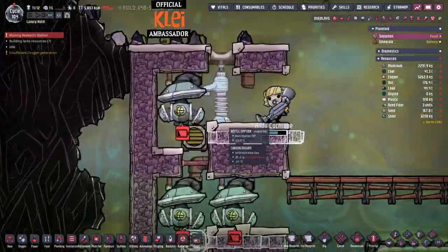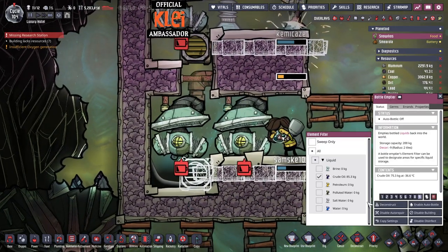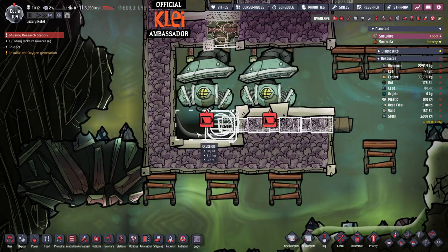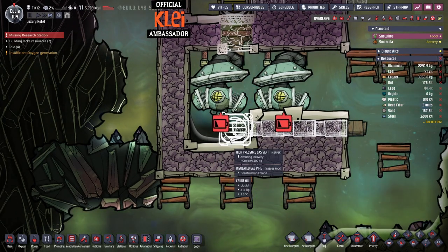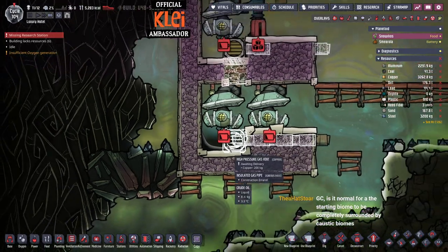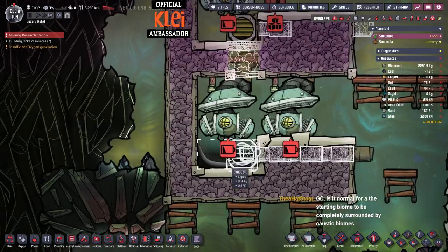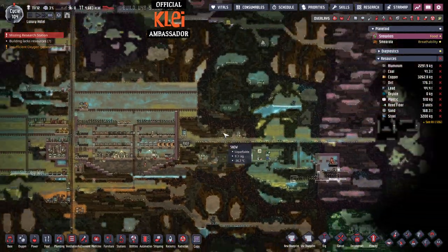Salt water — great, we definitely need that. We've got a high pressure gas vent setup here. People often ask why it's over-pressuring — you need an amount in the chamber that is less than the vent limit. The high pressure gas vent handles up to 20 kilograms, so with 8 kilograms we're fine. If you try a normal gas vent with 8 kilograms it won't work. Also make sure you use two tiles — one tile will not work.